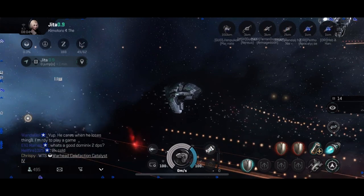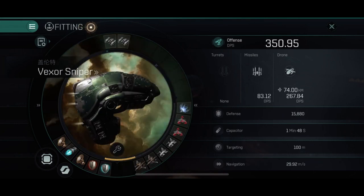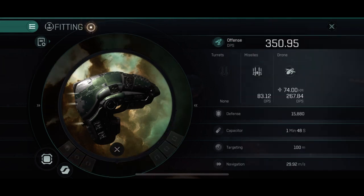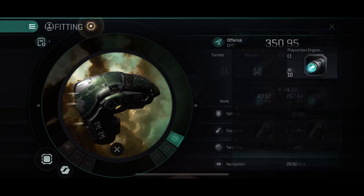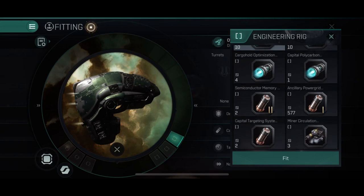For an encounter sniper fit on the Vexor Sniper, I would run two damage modifiers, one afterburner, one invulnerability field, and one medium shield booster just in case — you most likely won't take damage at all. On the mid slots, four drones, two target painters for maximum damage application, a webbifier just in case, and missiles on the high slots. For rigs I haven't rigged this one, but I would go full drone rigs in the low slots — drone speed and drone damage application — and on medium slots maybe one targeting rig and two speed rigs to fly a bit faster. That's how you fly a Vexor — I hope you guys enjoy it and I'll see you again.